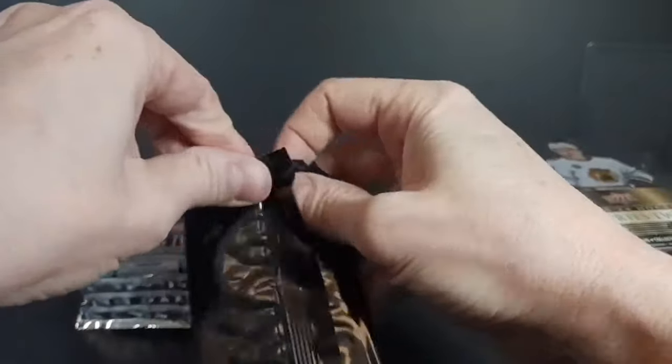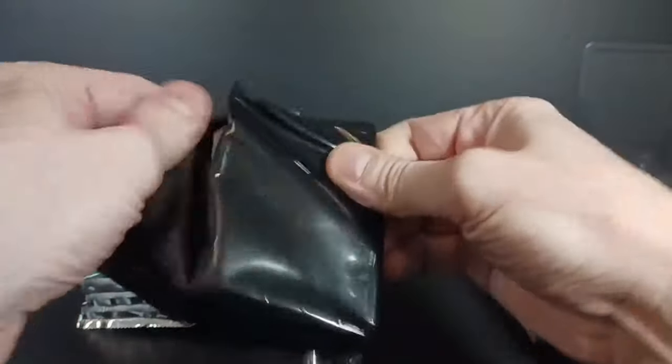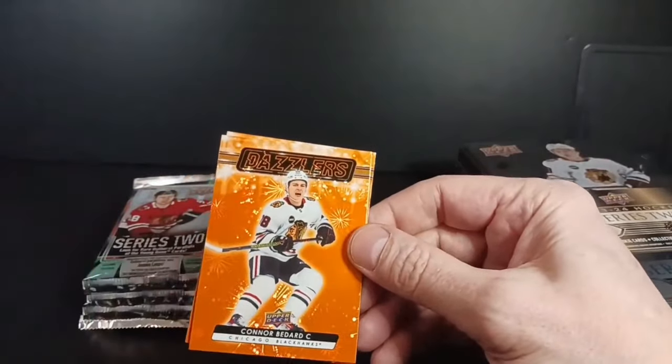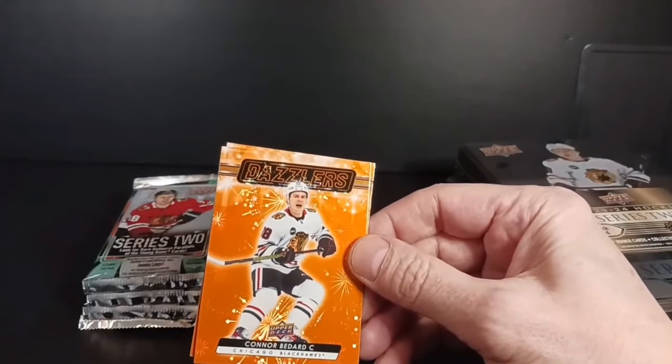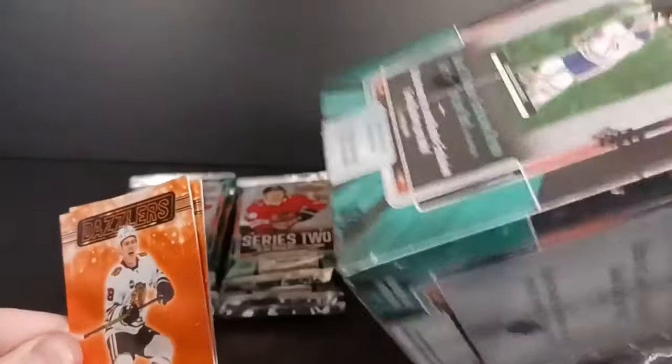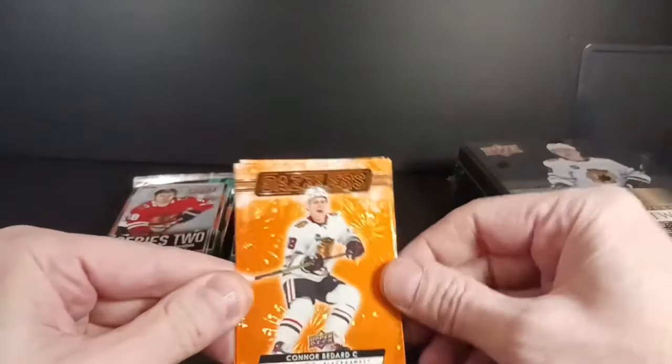You get the orange dazzlers — let's open that first. There are also red colors of dazzlers. Orange and red are in retail, and I think greens are in the blasters. We'll find out because coming up after this I've got a blaster break, but we'll see what happens here first.